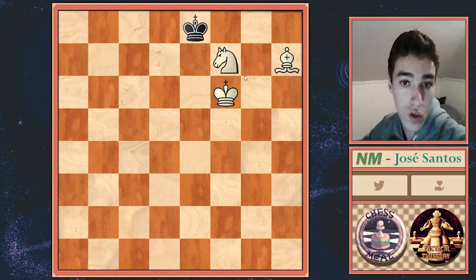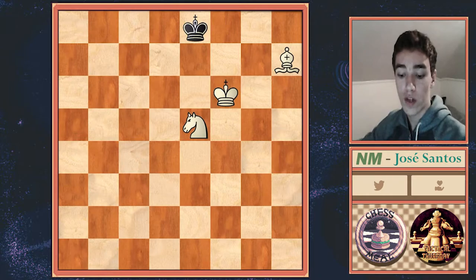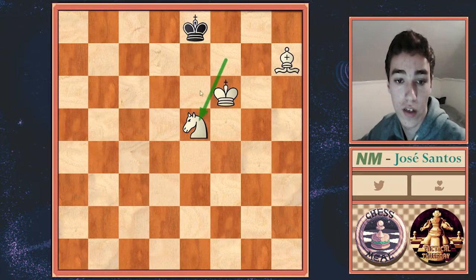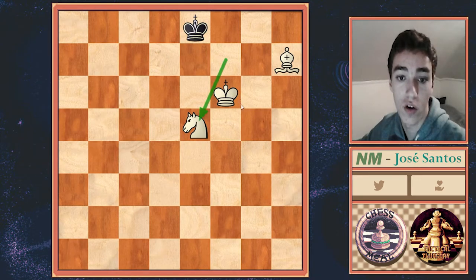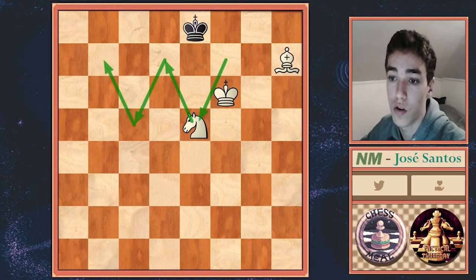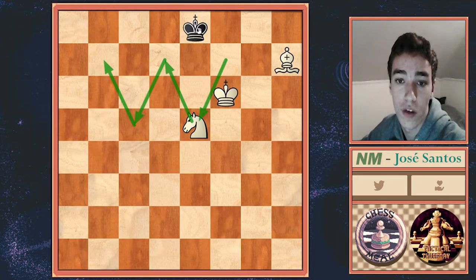Instead we should cut the d7 square off with our Knight — Knight e5. You'll see that throughout the rest of this dragging maneuver to the right corner, our Knight will do this W-shaped maneuver, hence why it's called the W maneuver. So Knight e5 covers the d7 square. Now the Black King has two options: either to go to f8 or to d8. Both of them will be equally fast in failing. Let's put King d8 as the King is trying to get to c7.